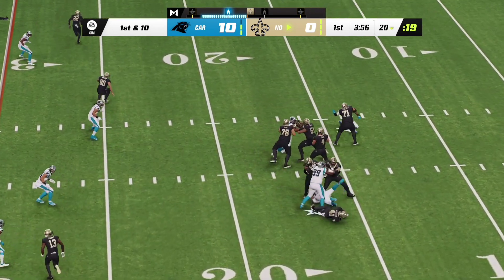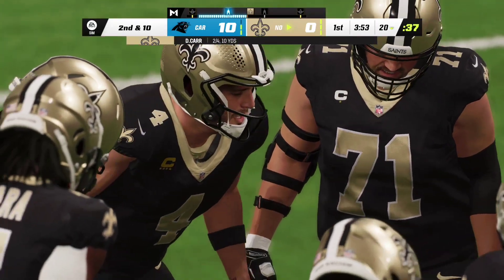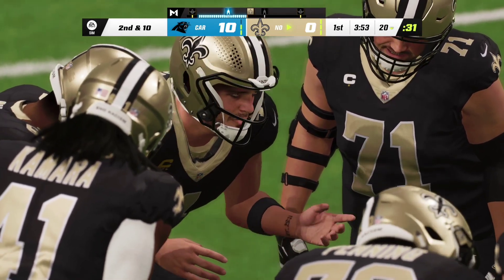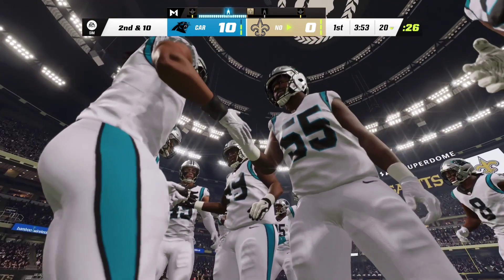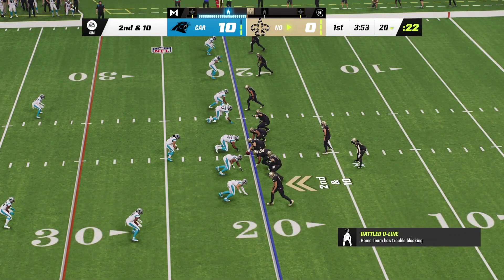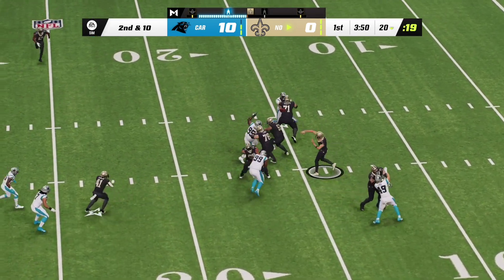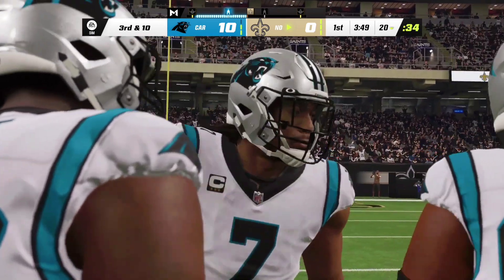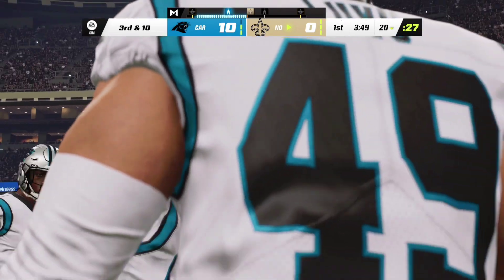Throwing now — Carr — and this one incomplete, the pressure got to him as he released it. It's second down. He's got to be careful not to force anything into coverage — there weren't really any throwing lanes. After the incompletion, here's second and ten from the 20. Carr to throw — he led him too much, it's incomplete. They're giving him some different looks defensively. He's only hit two of his first five passes.